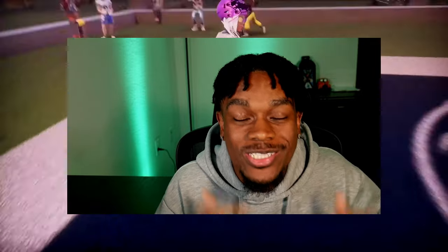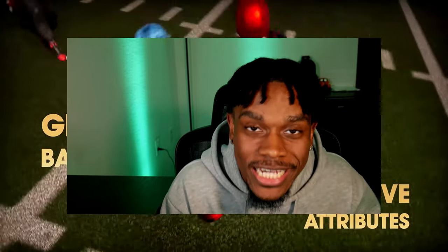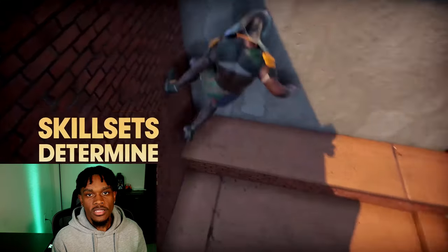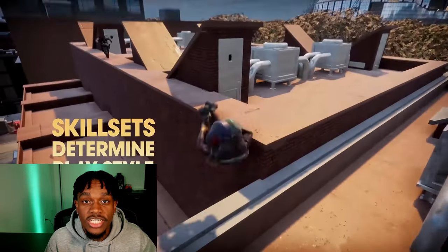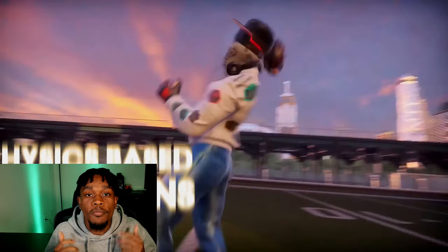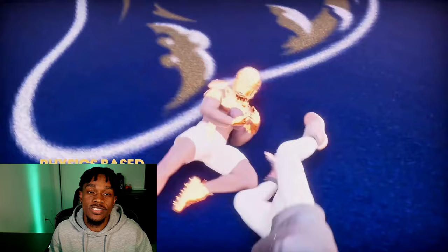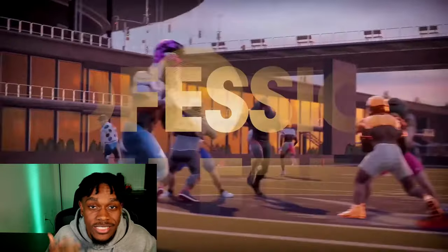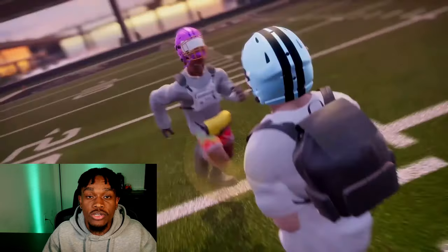What's going on, Risco gang? Coming at y'all with another banger. Today we have our first offensive line build in ESG Football 24 — we are making a Trent Williams build today. Huge shout out to the ESG team for giving me early access to the player builder.